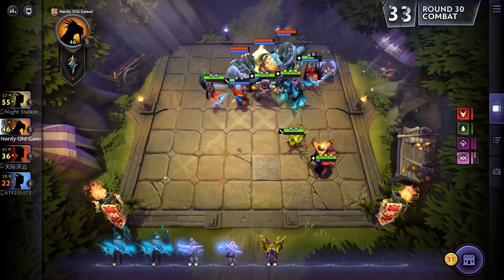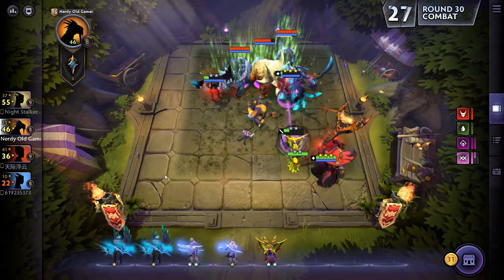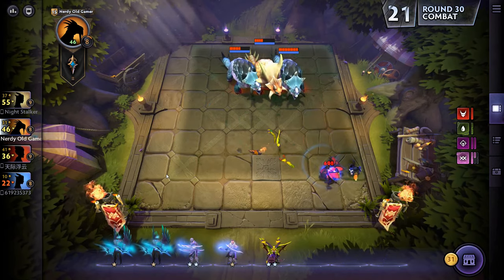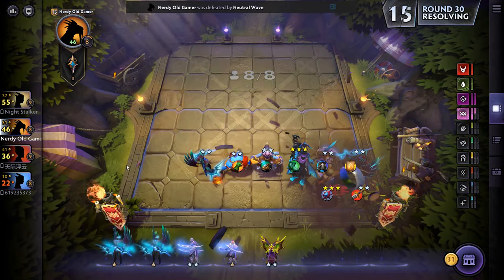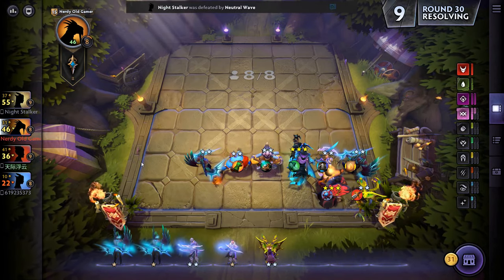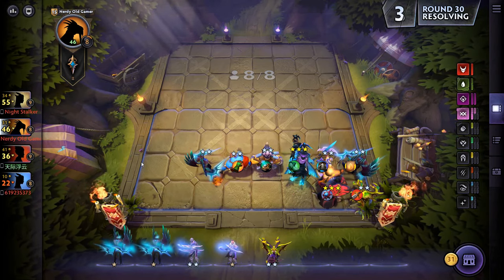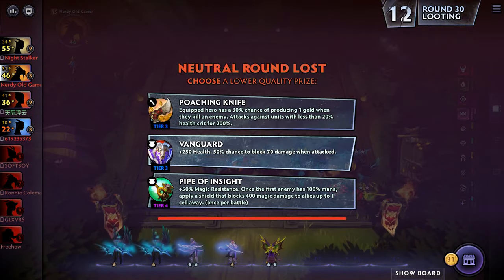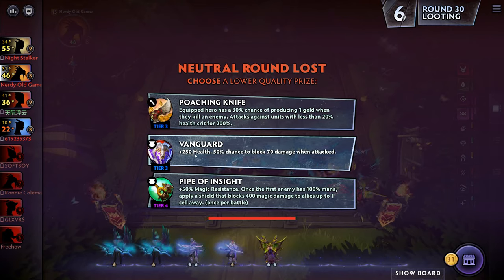These big dinos are so annoying — they heal insanely. Look at that healing, just ridiculous. Give us something nice — well, relatively nice since we lost. Coaching Knife, Vanguard — I think we'll get the Vanguard.